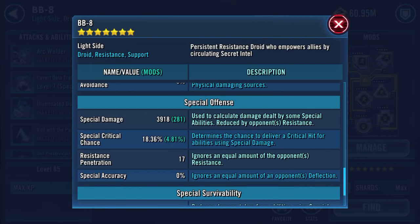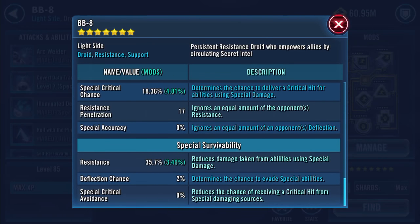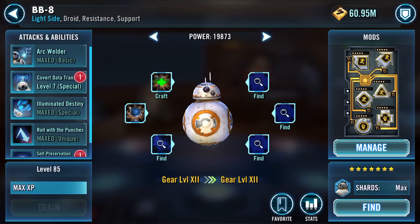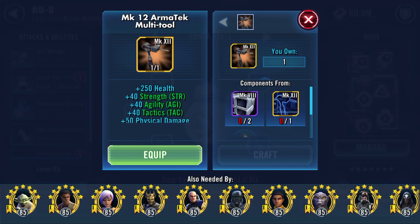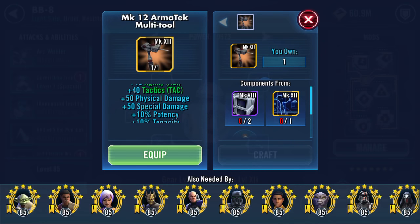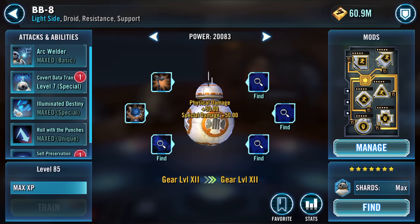Physical damage 2526, armor penetration 37, armor 30.89 and 39.18 special damage, 17 resistance penetration, 35.7% resistance. Now for the second piece — the Armor Tech Multi-Tool: plus 250 health, plus 40 strength, agility and tactics, plus 50 physical damage, plus 50 potential damage, plus 10% potency, plus 10% tenacity, and plus 5% health steal.